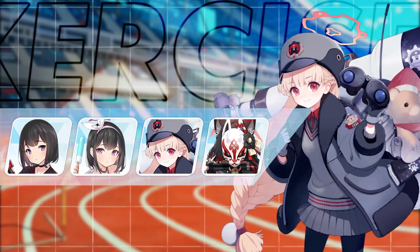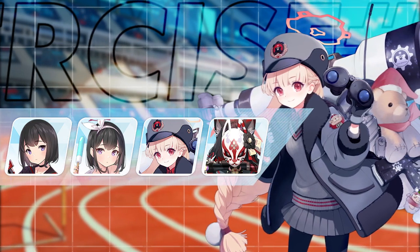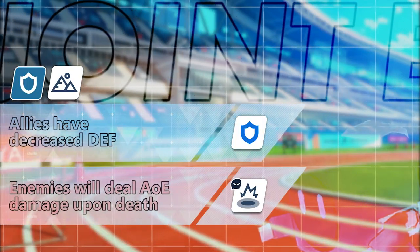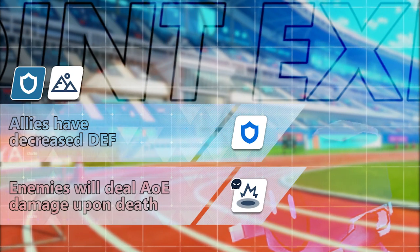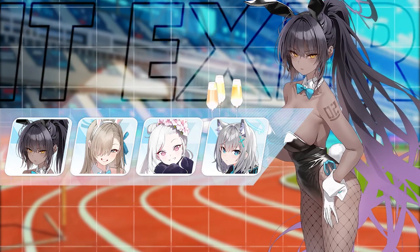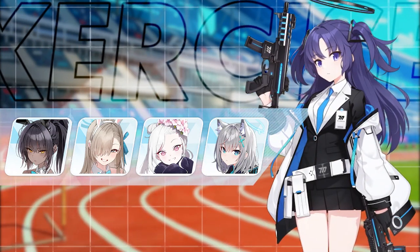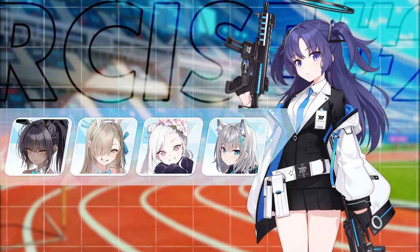Nodaka is also an excellent option because of her accuracy buff on her sub skill and EX skill, as well as an evasion debuff on her basic skill. So if you max Nodaka, this is her time to shine. The second joint exercise is a defensive drill in which all friendly units have decreased defense and all cubes will deal AOE damage upon death. AOE Mystic units are recommended for this exercise like Bunny Karin, Bunny Asuna, Mesukaki New Year, Chise, Hinata, and Shiroko Cycling. Tsubaki, Yuka, and other tanks can attract the cubes, making way for your AOE units to eliminate all of them at once.